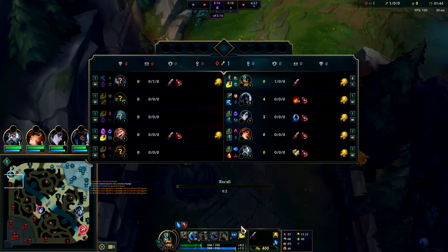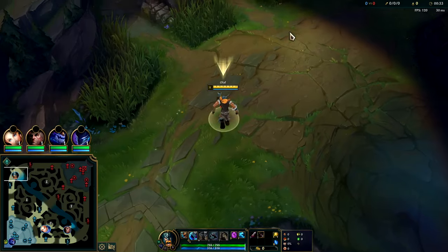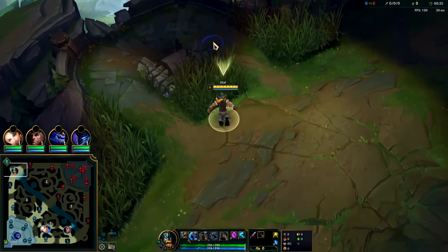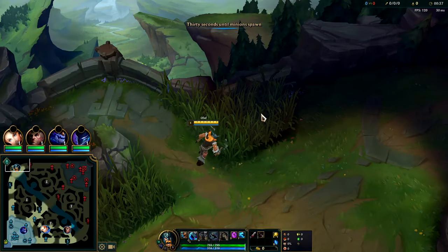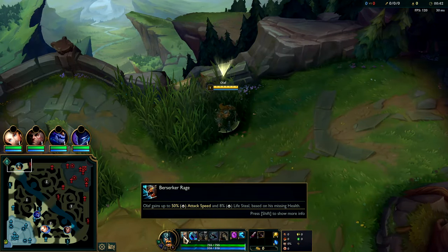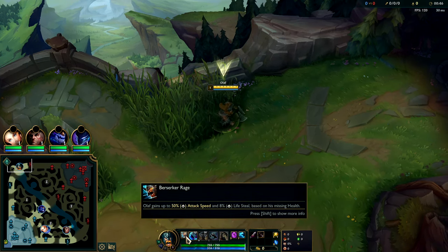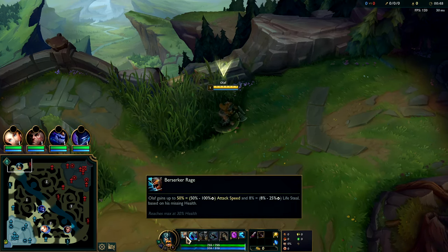What's going on guys, gonna be showing you how to carry on Olaf in the top lane. First things first, you want to take bush control because Olaf has one of the best level ones in the whole game. Not many champions can go toe to toe with him because his passive attack speed and lifesteal gets super high based on how much health you're missing — it's all 50 at level one attack speed, 8 lifesteal at level one as well.